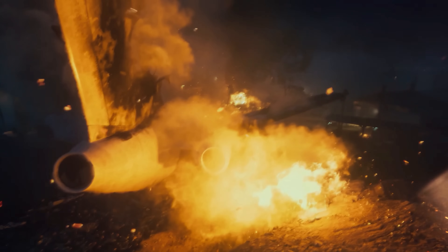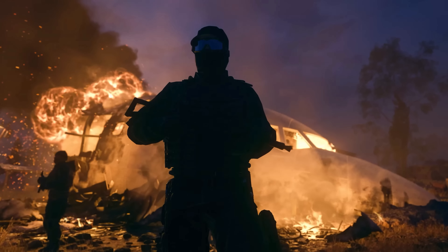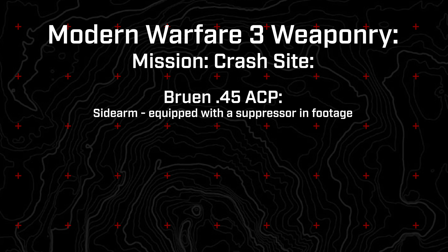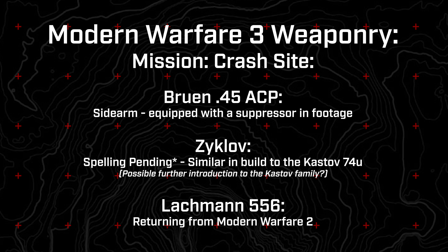The second mission at the crash site was more of a stealth mission, so there wasn't a whole ton of opportunity to see new weapons. But we did see a couple of new ones: the Bruin 45 ACP pistol, which came equipped with a suppressor, and what I think was named the Zyklav — I may have mistyped that in my notes — which appeared similar to the Kastov 74u, perhaps Modern Warfare 3's spin on that for more AK weapons.